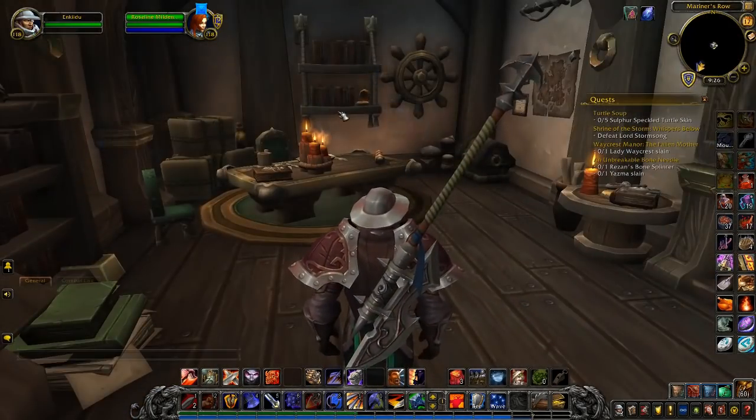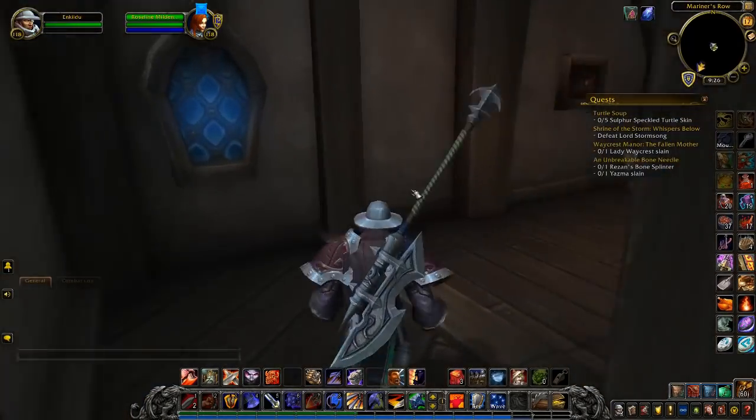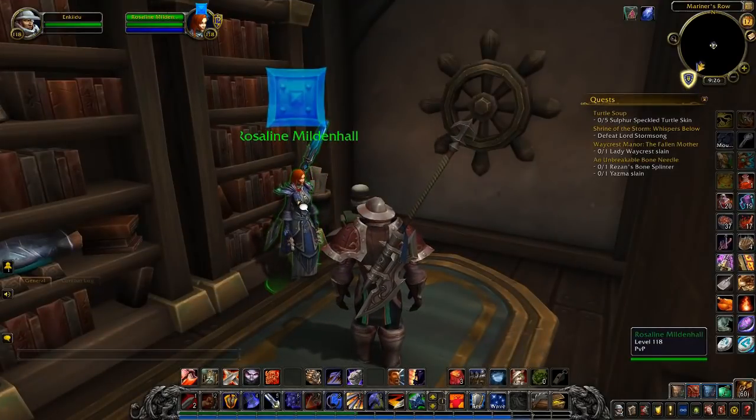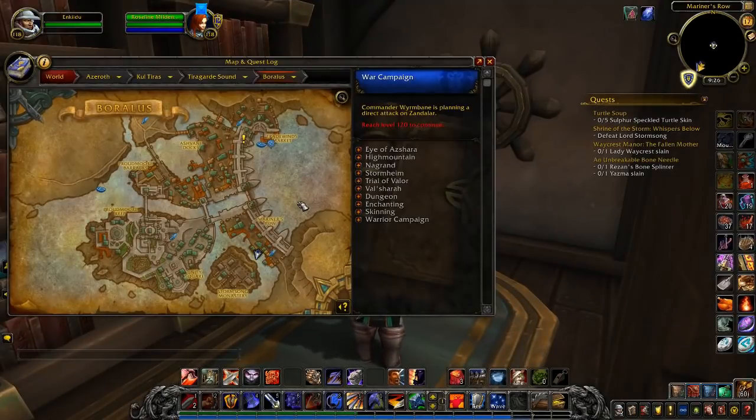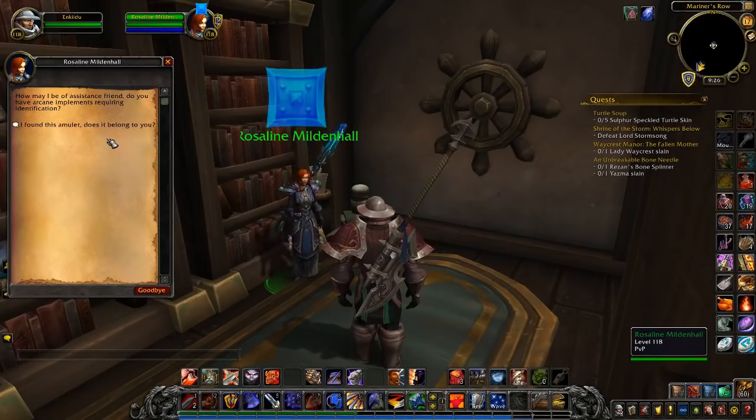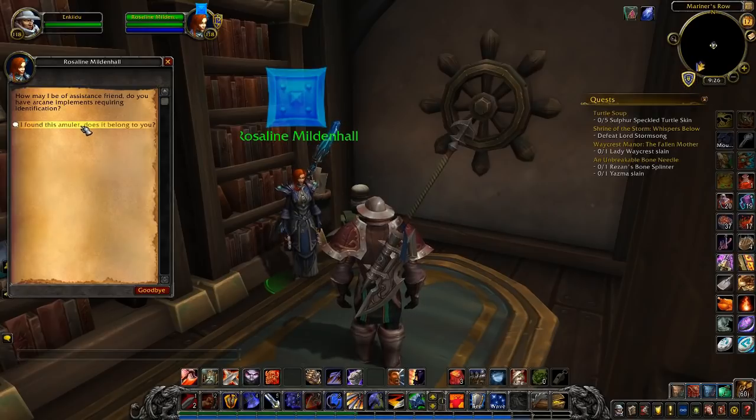What I did was create a little macro saying 'target Rosalyn Mildenhall' and just run around Boralus until I found her. I'm showing you the location where I found her — she's upstairs in this building, and there you can see on the map where I found her, which is near the bottom flight path. She greets us asking if we have some implements requiring identification. We explain we found the amulet inside some living abomination made of honey while helping Ansel and Raymond clean up the farm.